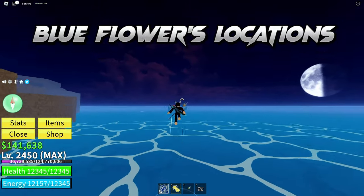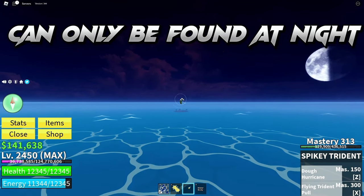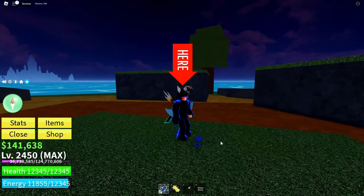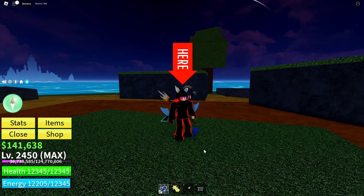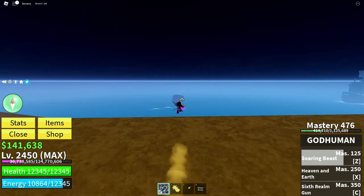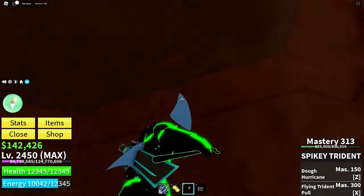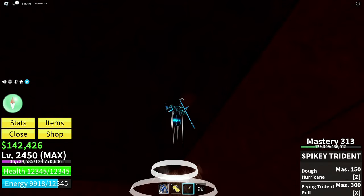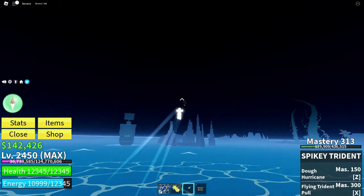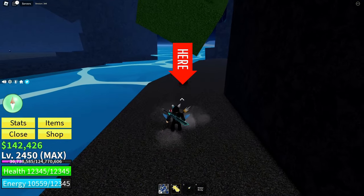Now let's talk about those elusive blue flowers. These mystical blooms can only be found at night. Here's where you can spot them: start by heading to this island in the middle of a grassy patch, then venture into this cave — that's where I found mine. Move away from that first island to the one with the spikes, and next to a tree at the bottom lies the third blue flower location.